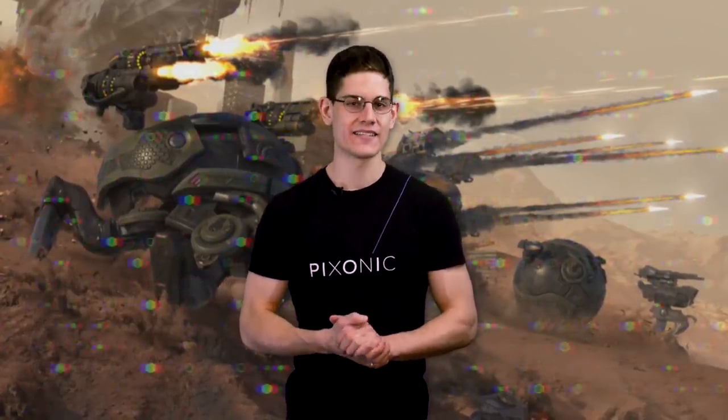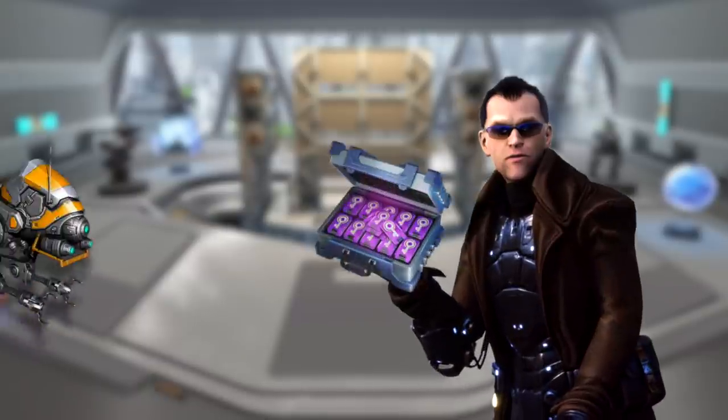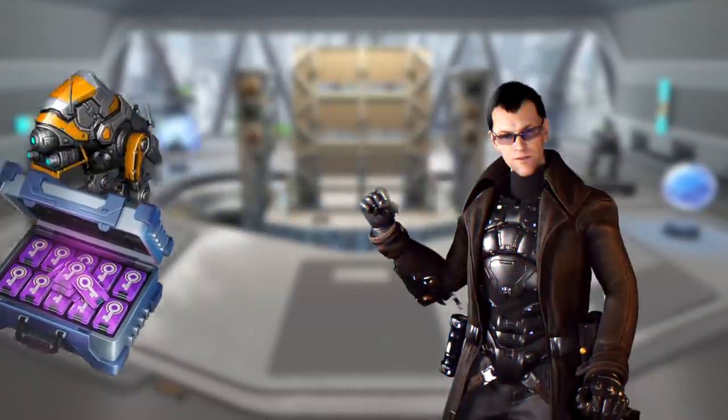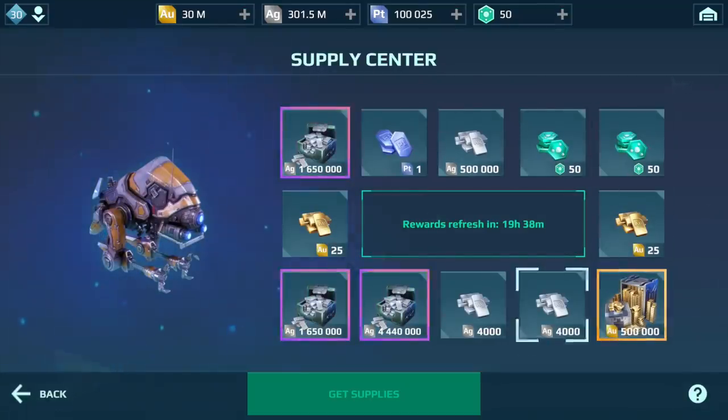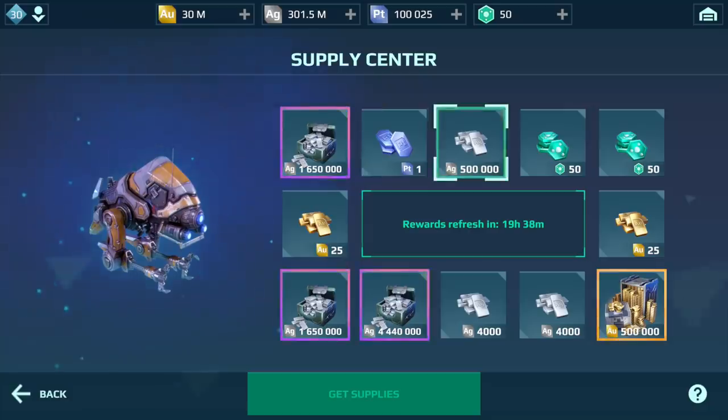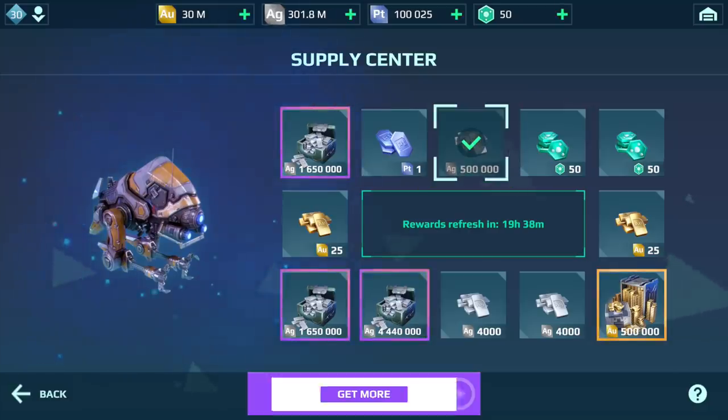The gold miner drone has returned and is ready to boost your supply lines. Starting with this update, the daily resource bonus will not be limited to silver — the drone harvests gold, platinum and silver, and occasionally brings you some black market keys. All you need to do is press this button. You don't know exactly which resource you will get, but you can order the drone to bring more by watching a short ad video.